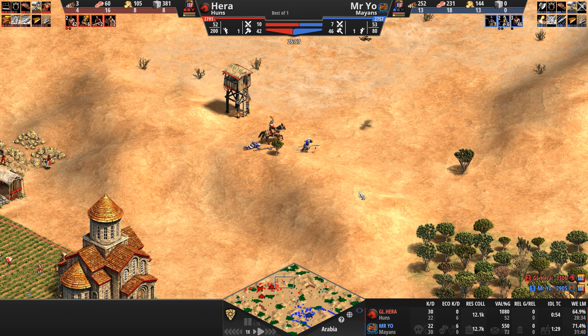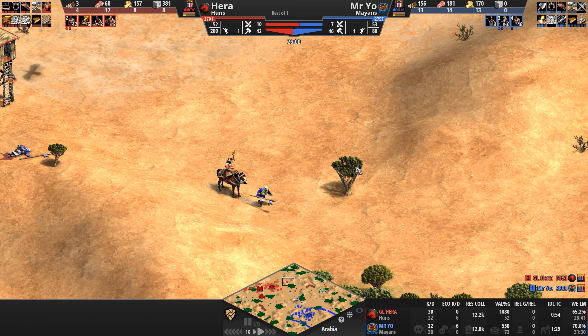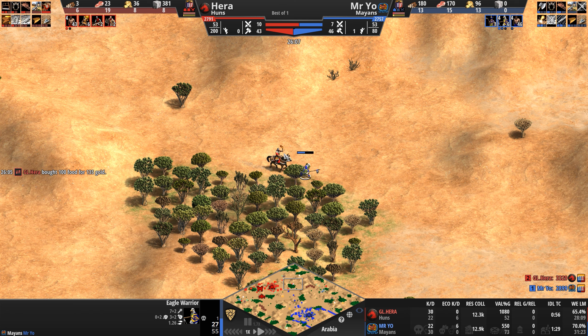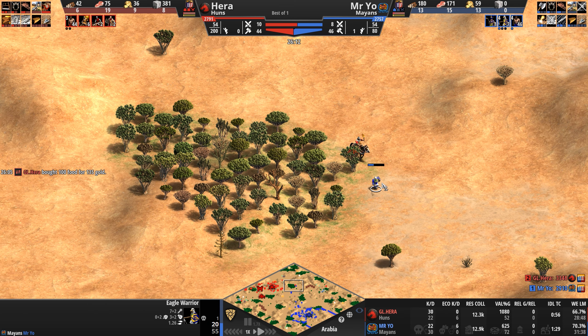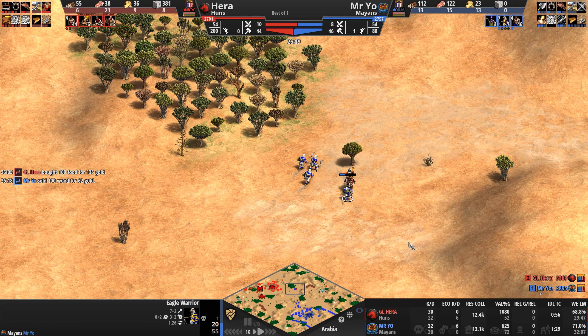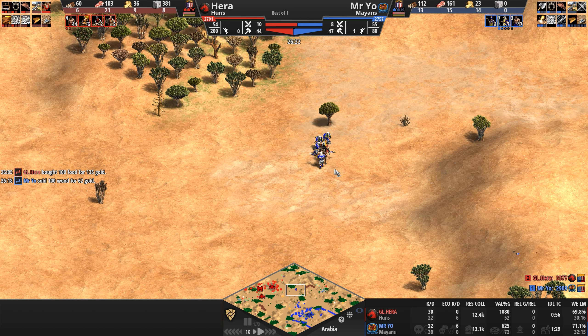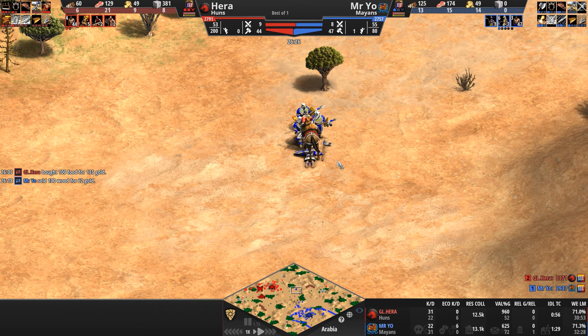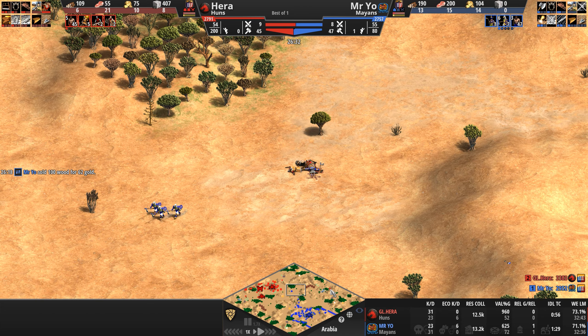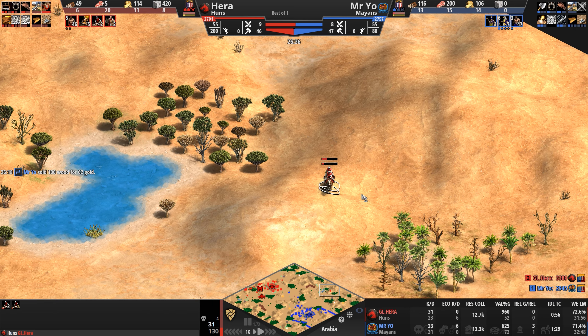This one last eagle gets chased out of the Hunnic settlement with 27 HP. The Tarkin attacks on a 9-second cycle and the eagle's armor is pierce, not melee. The Tarkin stays a little bit too long — does take the eagle out, but pays for it with his life. Hera is still out on the map with two scouts grouped together, but looking at the minimap there's not a lot left to discover.